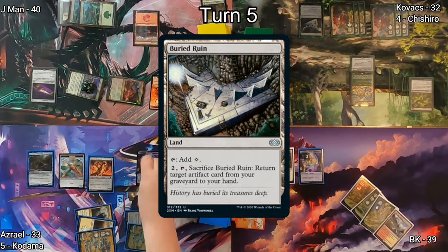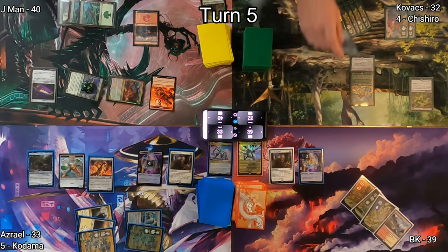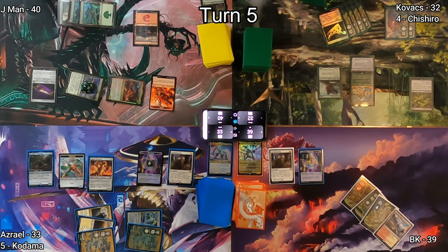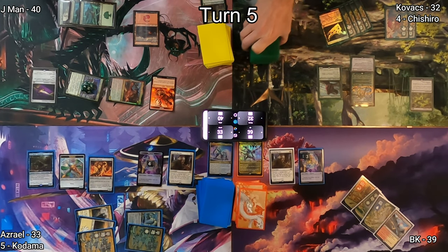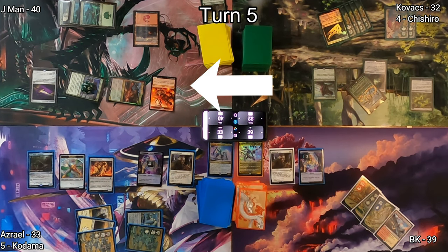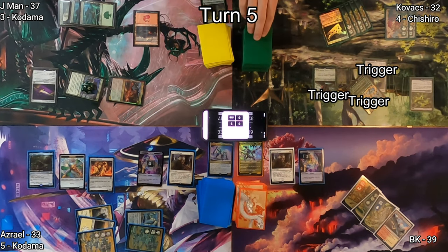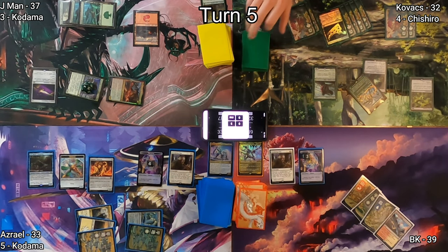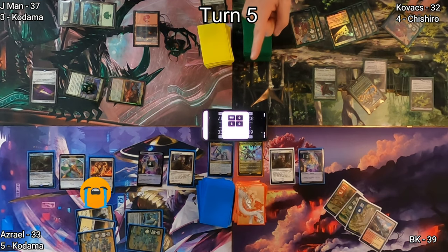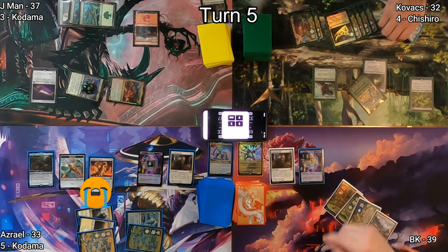Buried Ruin hits Kovacs's battlefield followed by Oran-Frost Fang, triggering Sylvan Anthem for a scry. He puts that to the bottom before moving into combat at J-Man with his commander. J-Man throws his Spirit token in front of it but it has trample, so three go over the top. Kovacs grabs a couple more Forests and draws a card triggering Smothering Tithes, but he does pay for Azrael's, making him sad.